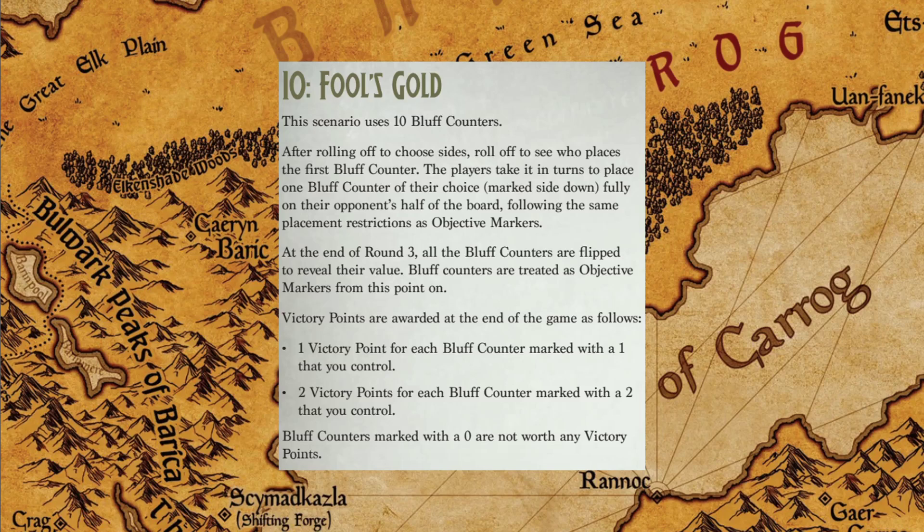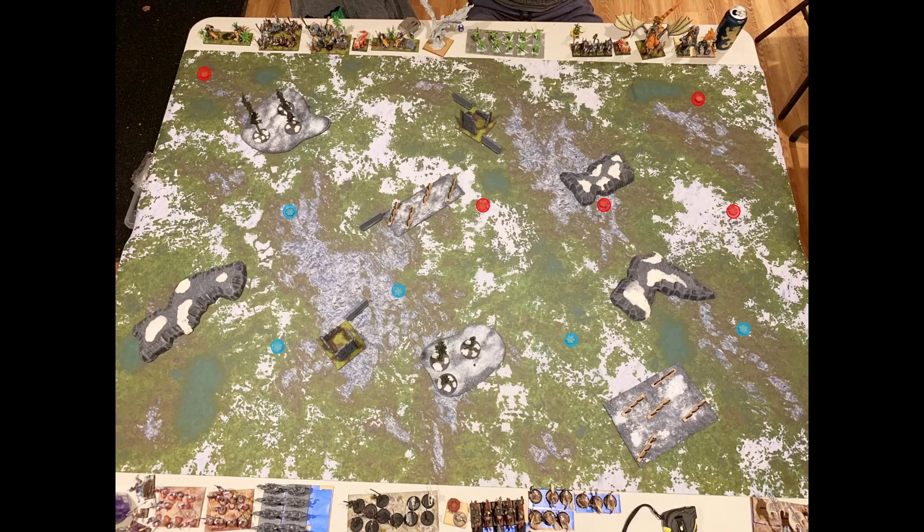Tokens worth two score two, tokens worth one score one, and zeros are removed from the table. You also have to deploy them on your opponent's side of the field. The ones in red are the ones I deployed.